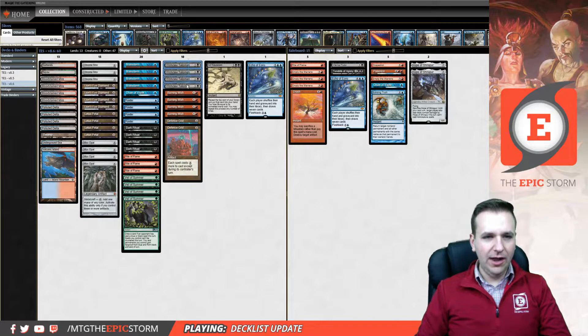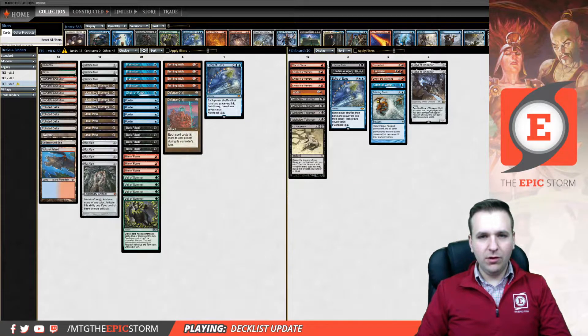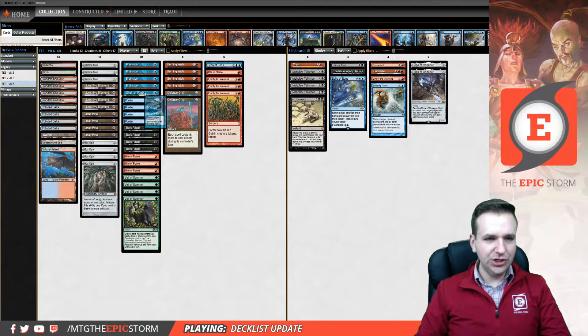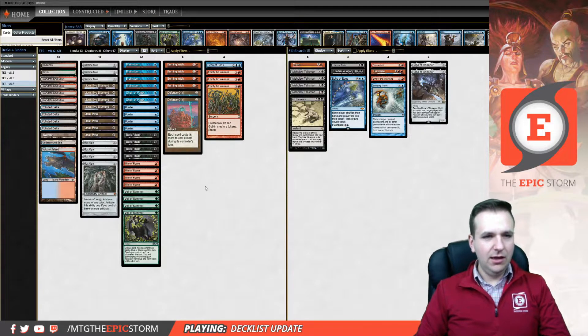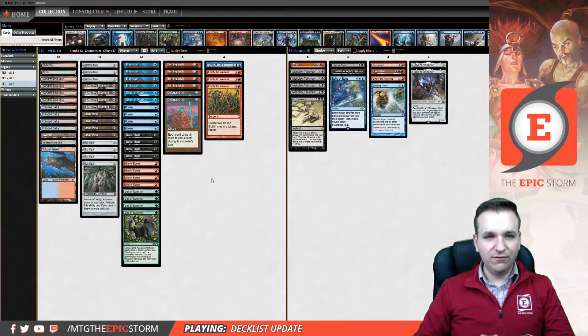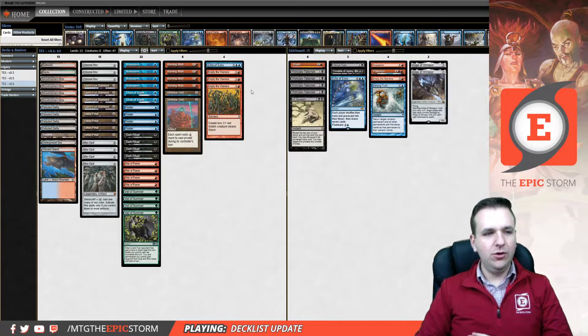How you board is: you actually end up boarding out all four Wishclaw Talismans, and then you board in Rite of Flame, three Empty the Warrens, and another Chain of Vapor, so you end up with two Chains. What this does is it gives you two outs maindeck to Nolrod, but it also slows down Delver's Secrets, which allows your Empty the Warrens to race it. You can also use Chain of Vapor to naturally build storm count for your Empty the Warrens. What you do is target an artifact with Chain of Vapor, sacrifice a land, target another artifact with Chain of Vapor, sacrifice a land, and so forth. You can usually end up bouncing whatever their threat is as well, replay all your artifacts, and then cast Empty.